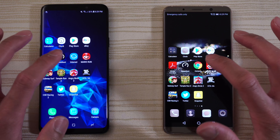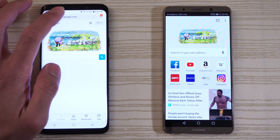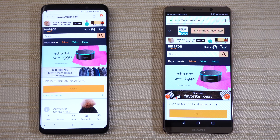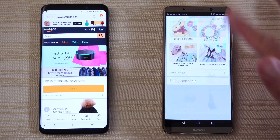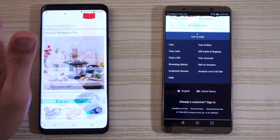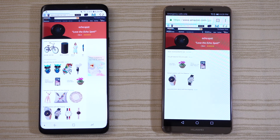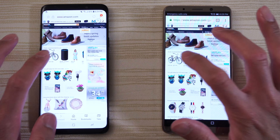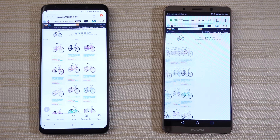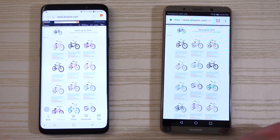The Samsung Internet Browser and Chrome respectively — let's go to Amazon right now. I think a little bit faster on the right. Go ahead and scroll here, do the same thing on the left and go to the Amazon full site. Go ahead and click on this bike — and there we go. Pinch to zoom — very responsive on both. And leave it there.